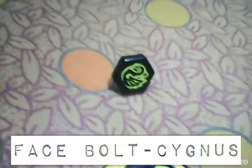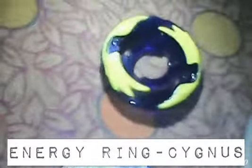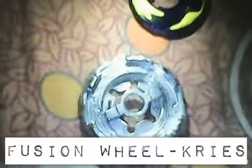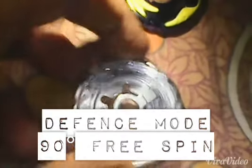So here is our face bolt. If you see it, it looks like a swan, but if you reverse it, it looks like a man with spiky hair. Here is our spark effects color Chris wheel, which I believe has a lot of defensive stats. And we have our 4D wheel Chris.